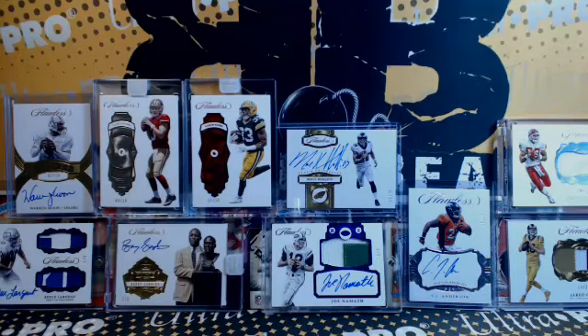Alright guys, recap: Jared Goff 13 of 25, Gonzo one of one patch, CJ Anderson autograph, Hollands auto patch auto, Warren Moon, Namath patch auto, Jones 15 out of 15 — two CJs in there. Larry gets Golf, Jason gets Moon, Dave gets CJ and Joe.